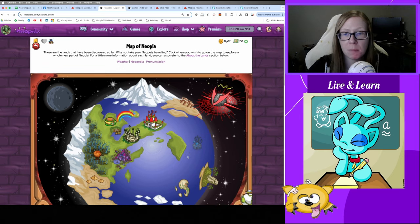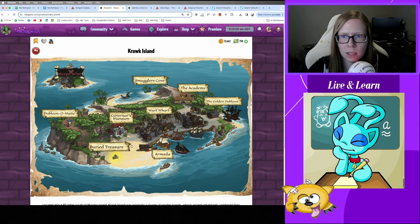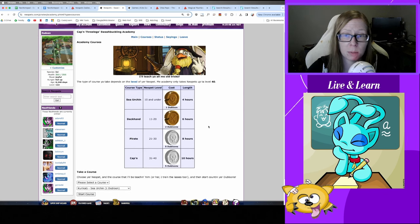Lastly, for newer players beginning their Battledome journey: a lot of people forget about the Swashbuckling Academy. It's the best place to start training because it only requires Doubloons instead of Codestones, and Doubloons are much cheaper. You can get your level up to 40 and your strength and defense up to 80 at a relatively affordable price there. I strongly recommend coming to the Academy first before moving on to the higher Codestone tier at Mystery Island.